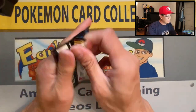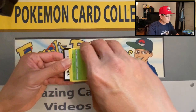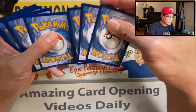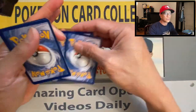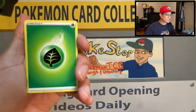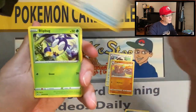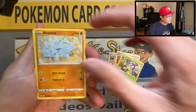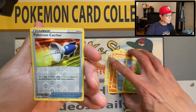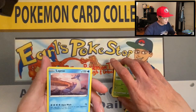All right, Sword and Shield. The two-pack blister cost me about $4.18, so there's two packs inside — that's a little more than two bucks per pack, not too shabby. Rhyhorn, Clobbopus, Goldeen, Roselia, Pokémon Catcher, reverse holo, and a Lapras non-holo rare.